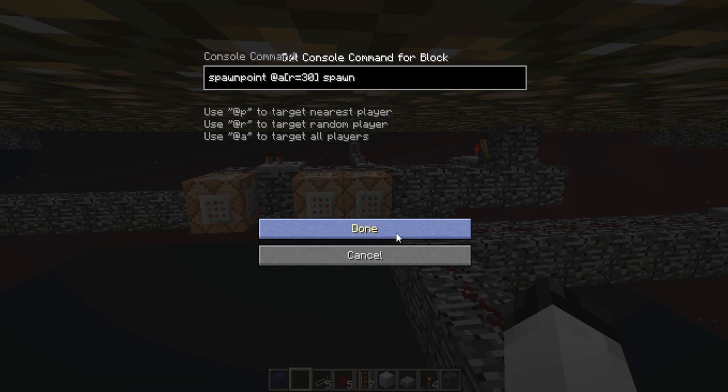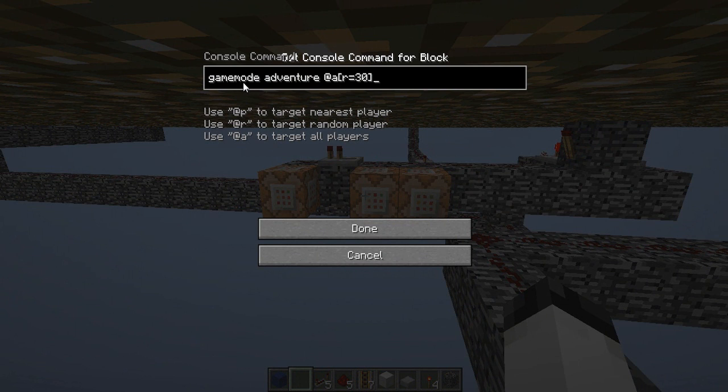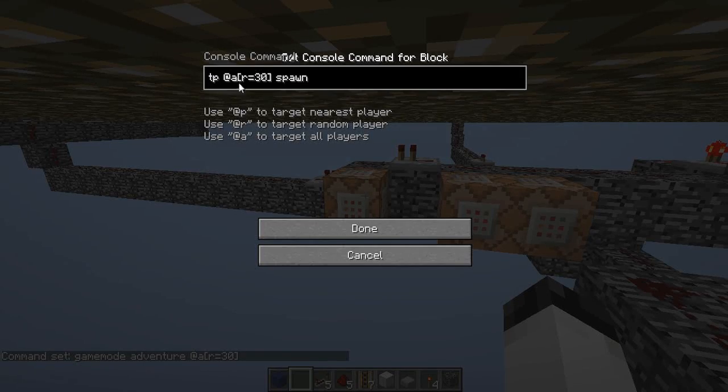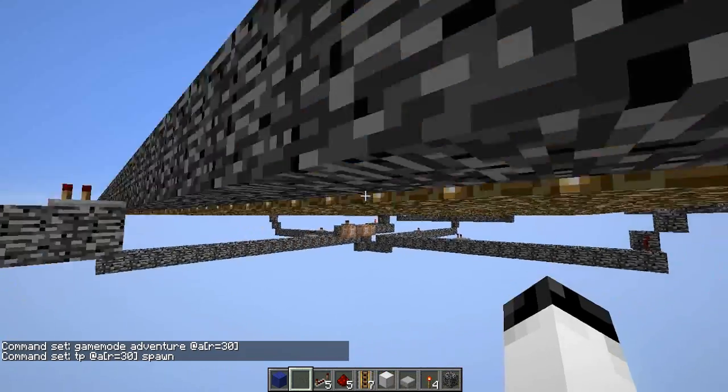I'll be linking to Seth Bling's filters in the description below. The next command block has: 'gamemode adventure @a r=30' — this affects all players within a radius of 30 and changes their game mode to adventure, which is what we want when beginning this map. Last but not least we have 'tp @a r=30 spawn,' which will teleport all players within this radius to the sign called 'spawn.' That's pretty much what we need for the multiplayer spawn pad.